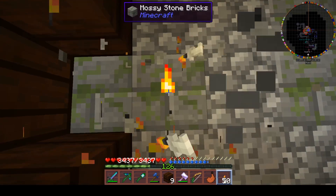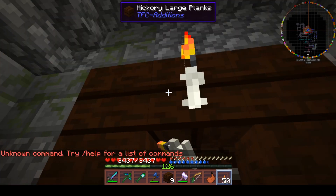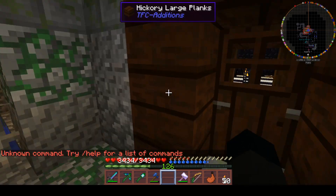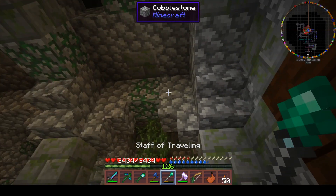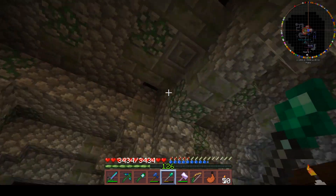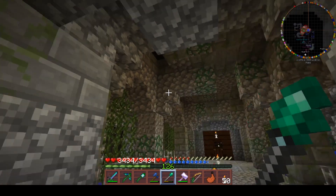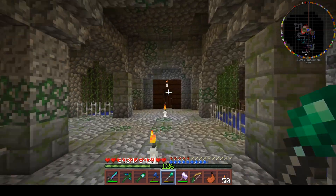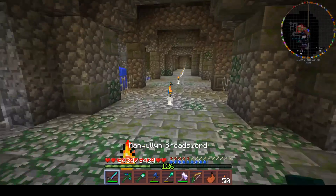Anyway, let me just do F7 to make sure I've not destroyed any lighting. We need to actually go and get the one thing that I forgot, which is somewhat embarrassing. I need to go back and get the beheading sword - back in a moment.